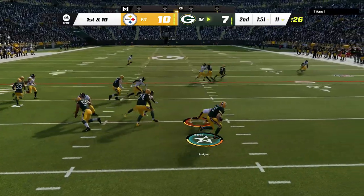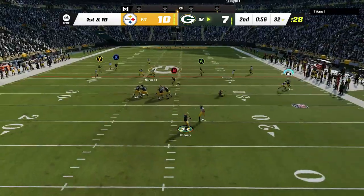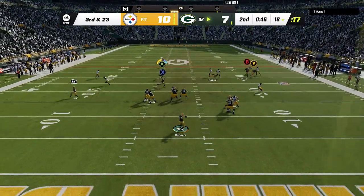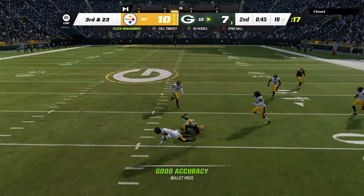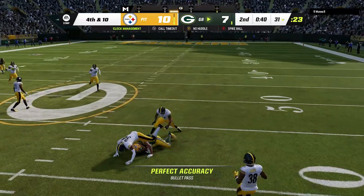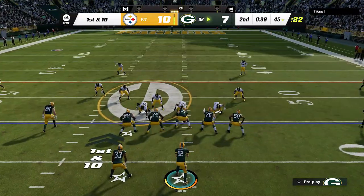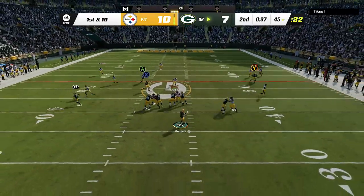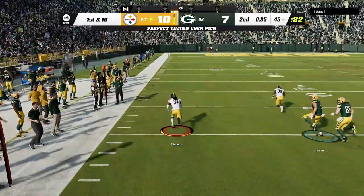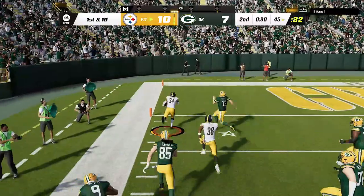Back on offense with plenty of time to work, I start to drive down, running the ball and dinking and dunking underneath before taking a big sack with under a minute left. On 3rd and forever I take a check down underneath and we get to a 4th and 10 that I decide to go for, as Rodgers barely fits it in a tight window for a first down. On first down I try to get aggressive with the hash marks blitz on the short side of the field, but the route gets jumped by future Eagle Terrell Edmonds as he takes it to the house — this guy plays really good defense.